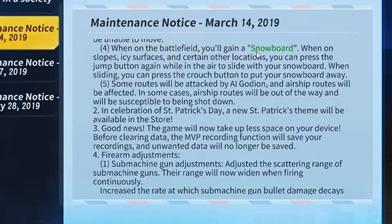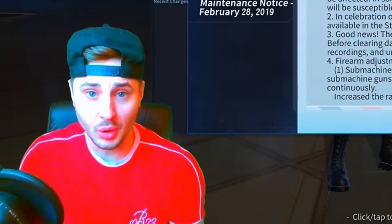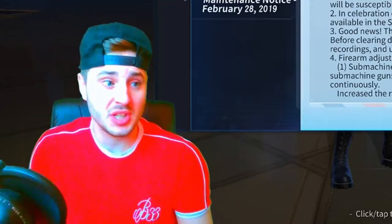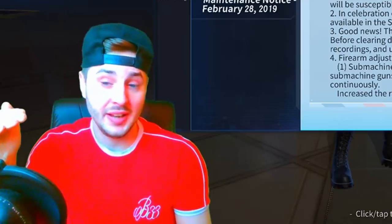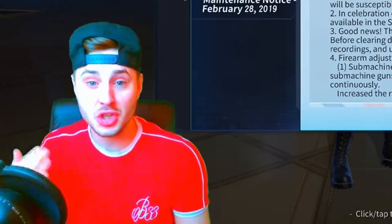When on the battlefield you'll gain a snowboard - snowboard, not hoverboard. On slopes, icy surfaces, and certain other locations you can press the jump button again while in the air to slide with your snowboard. When sliding you can press the crouch button to put your snowboard away. They're adding a snowboard - it's the first vehicle in Creative Destruction! That's what the ramps are for.